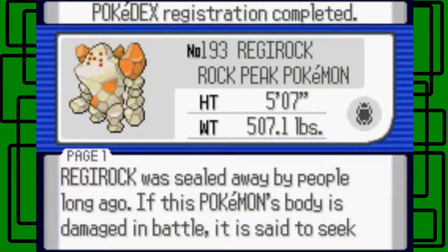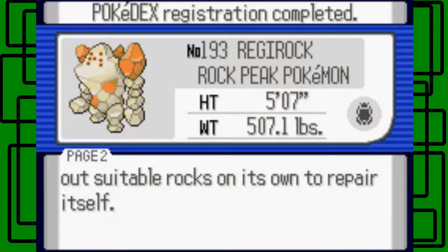There's the Pokedex entry — it's number 193 in the Pokedex. His name is Regirock, the Rock Peak Pokemon. Its height is 5'7", so it's half an inch taller than me because I'm 5'6" and a half. It weighs 507.1 pounds. Its footprint kind of looks like a wolf or something — like a tiny wolf looking straight at you. Regirock was sealed away by people long ago. If this Pokemon's body is damaged in battle, it is said to seek out suitable rocks on its own to repair itself — that's pretty cool.